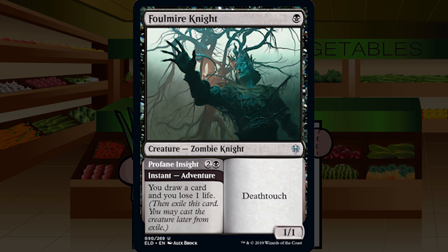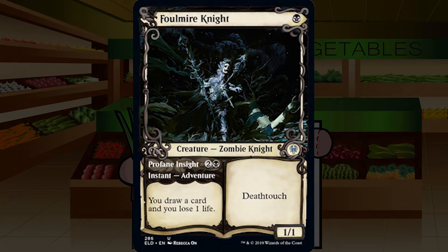Foulmire Knight is up next — a single black for an uncommon creature zombie knight, a 1/1 with deathtouch. It can adventure first with Profane Insight — two and a black instant: draw a card, lose one life. This card's great. It's a 1/1 deathtoucher for one, relevant at basically any point in the game, so I don't feel forced to choose whether to adventure first. I'll adventure basically always, even if I have it turn one — that 1/1 deathtoucher isn't as important early. Instant-speed draw a card, lose a life is solid, and then you get a Typhoid Rat with a relevant creature type. B- for Foulmire Knight.